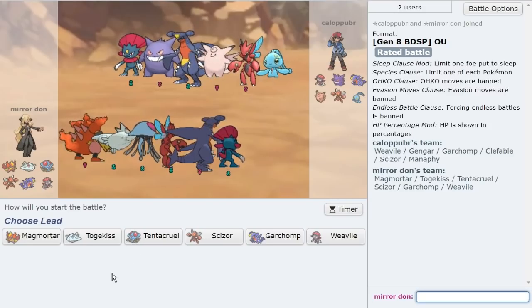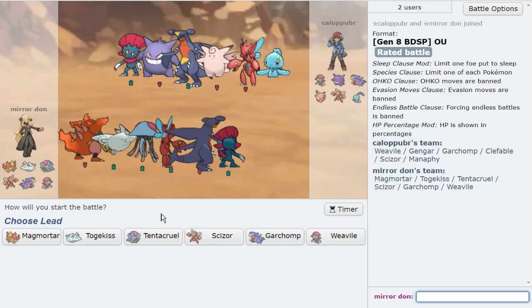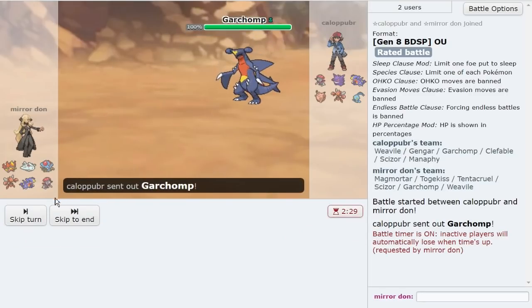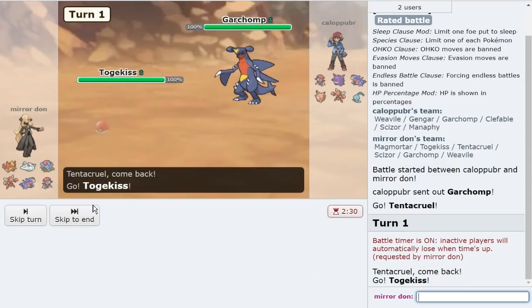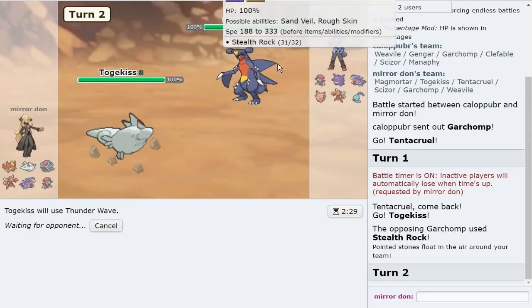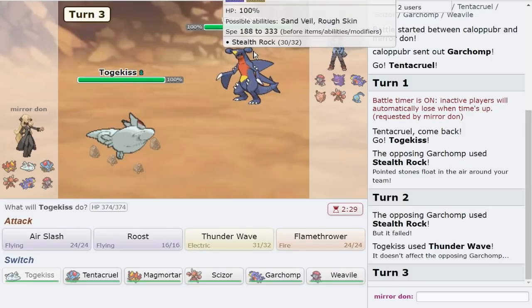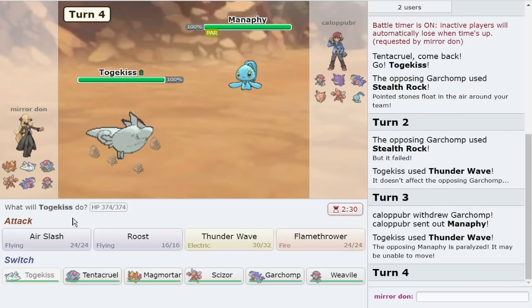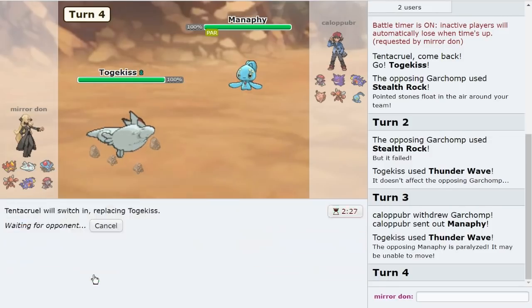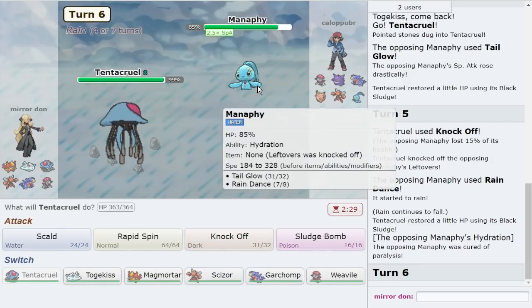We can weaken them. Scarf Garchomp looks really nice because Earthquake is amazing here. Again I see a lot of threats — I like to lead Togekiss. Gonna make the Togekiss play, gonna Thunder Wave. If they have Stone Edge, so be it — but otherwise it hits Gengar, which is the mon I'm kind of aiming for. They can't touch me, so I'm gonna get this Thunder Wave off, which is nice. This is probably a Calm Mind variant. Gonna Knock Off there. Yep, I knew it — it's a hella annoying variant.